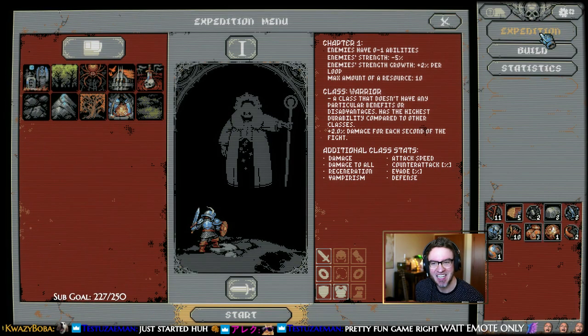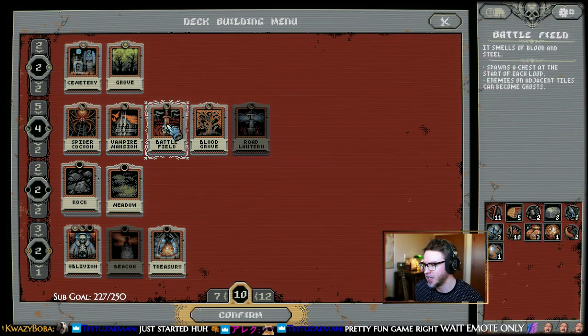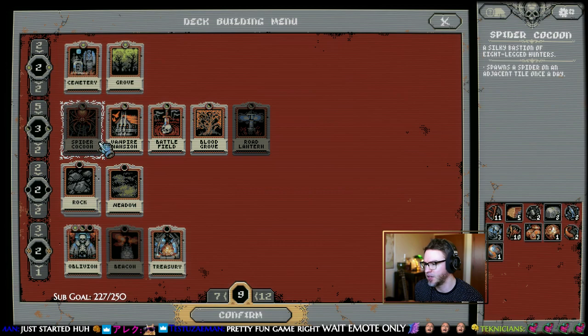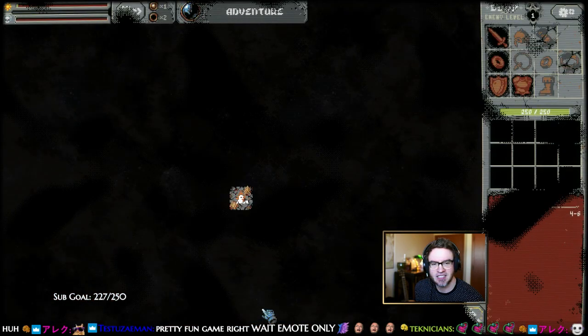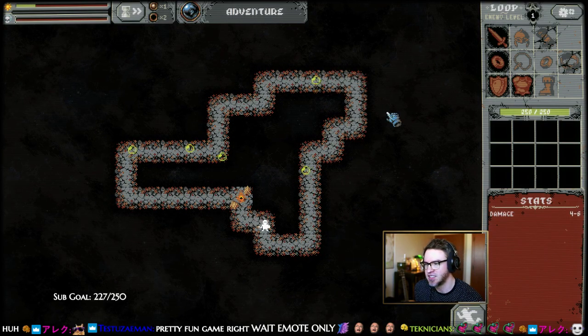Yeah, it's a really fun game. We've just started — I am brand new. I'll add Oblivion back and get rid of Battlefield, or maybe Spider Cocoon. Let's go to Spider Cocoon — we'll go with everything else. Let's do it, let's go — this is our new loop.